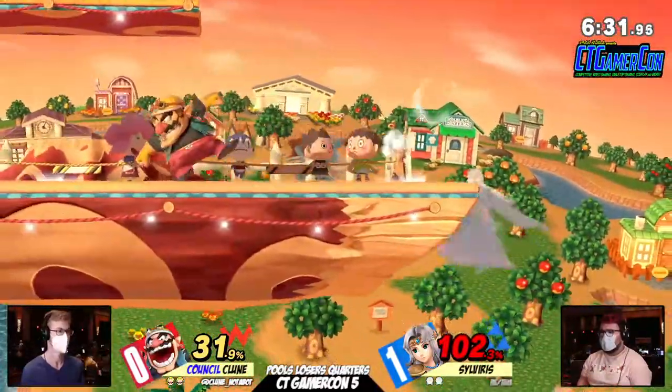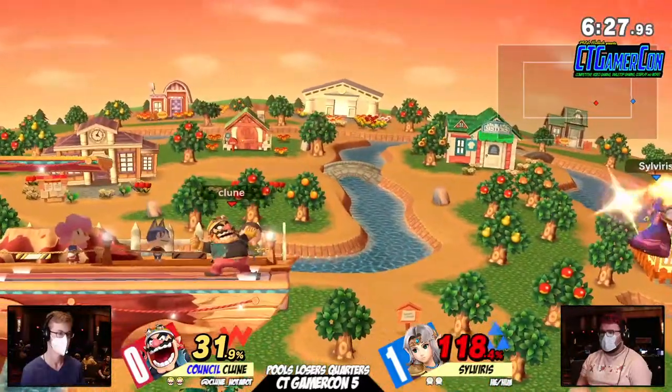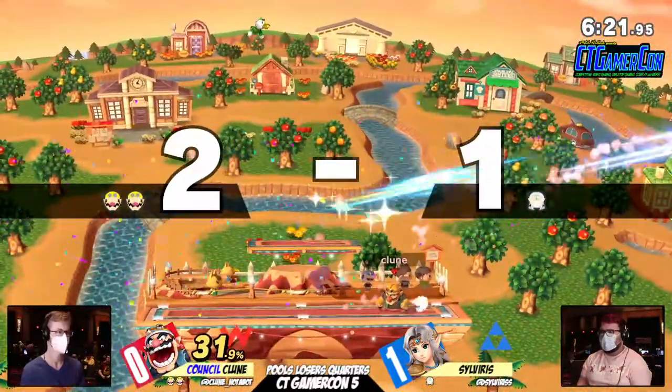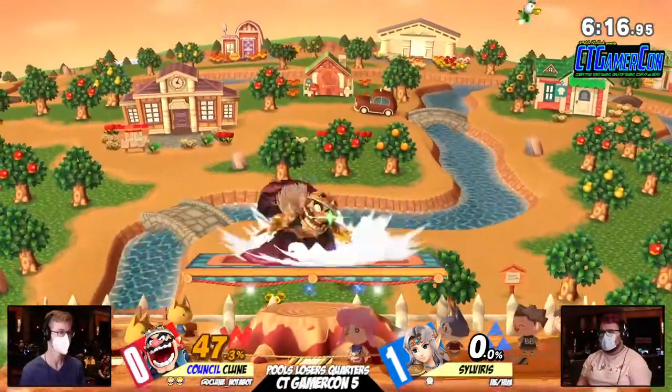Kloon is just starting to get a little bit more comfortable in advantage state. He's understanding that, yeah, Sylvera is playing aggressive Zelda, but it's Zelda at the end of the day. If he waits, he has the back airs, he has the up tilts, he has the know-how to get the job done. He just needs to wait for Sylvera to take his turn first.